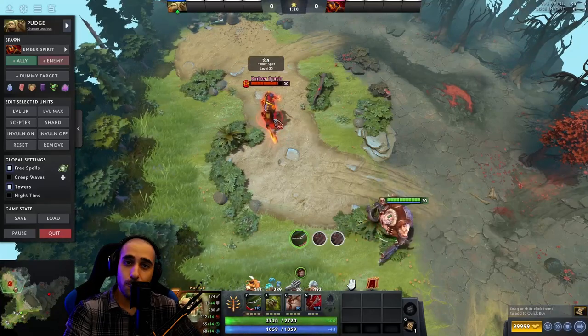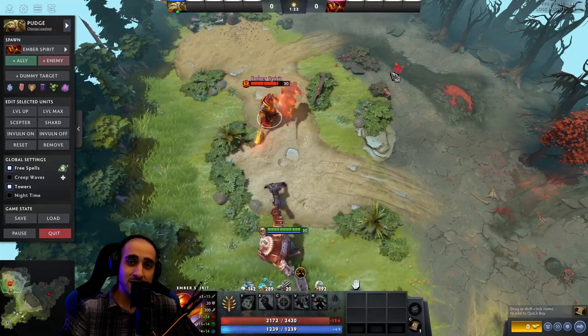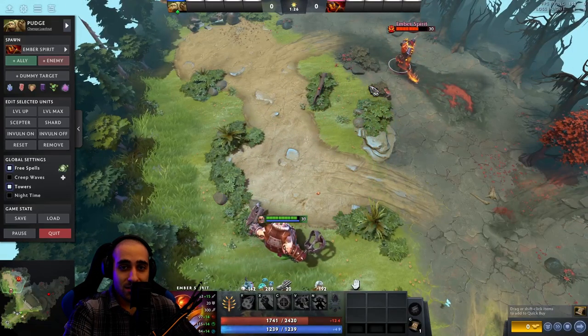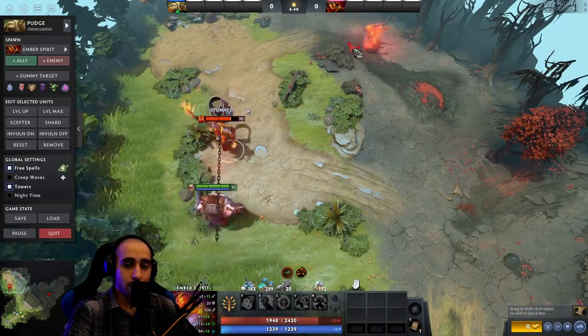Still trying to click your buttons faster for Pudge's Hook and Dismember combo because that Ember Spirit always escapes? It's likely not about how fast you click, but about how far away the target is.